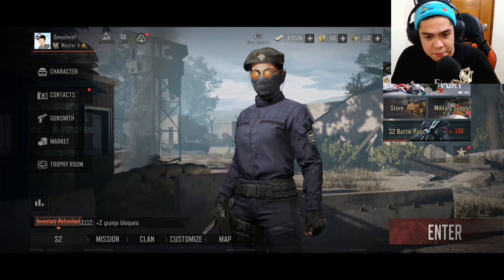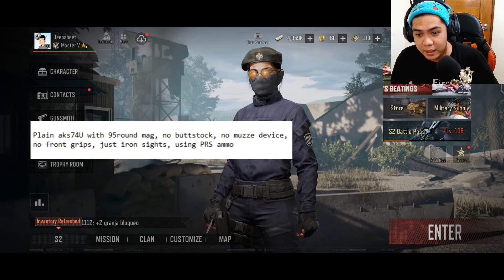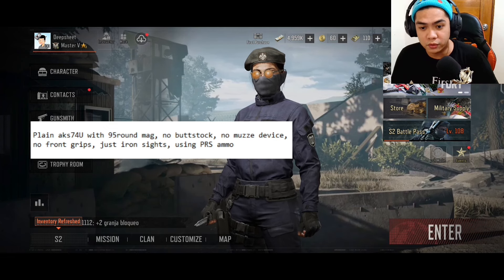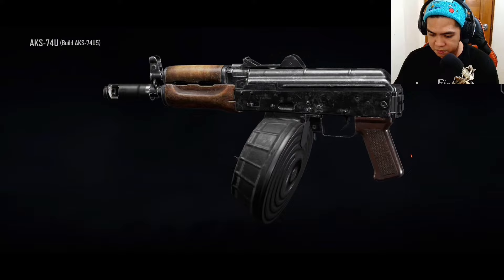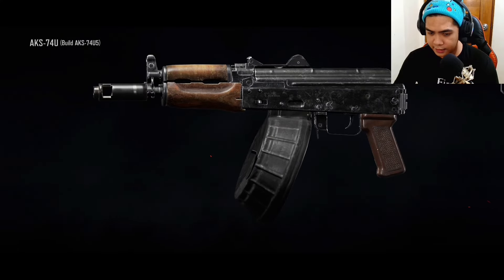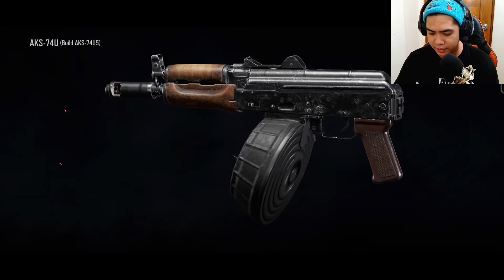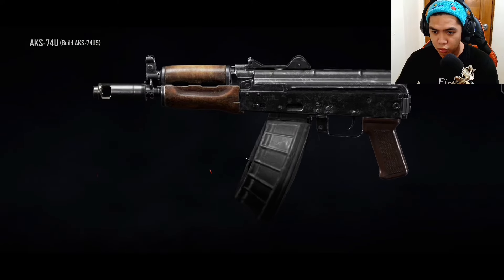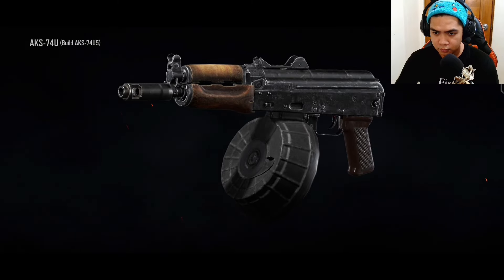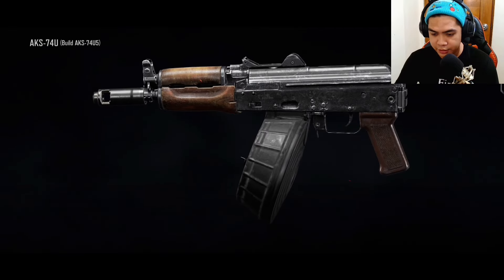Okay, so what's next on the list? Plain AKS-74U, 95 round mag, no buttstock, no muzzle device, no foregrips, no bullets. So this is basically it — plain AKS-74U with a 95 round mag. Oh my god, it's like I'm having a stroke. No buttstock, no muzzle, no front grips, just iron sights.